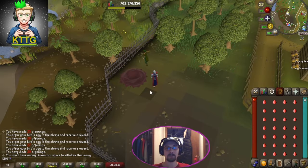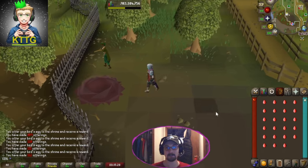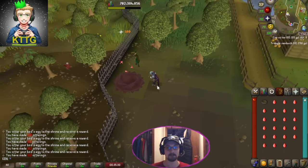Didn't receive any evil chicken pieces from the first 28, but feel free to do full inventories because it will prioritize the evil chicken piece over the bird's nest with seeds, so you don't have to worry about not having inventory space. Now getting officially our last inventory of red eggs, let's see if we can get the evil chicken piece.